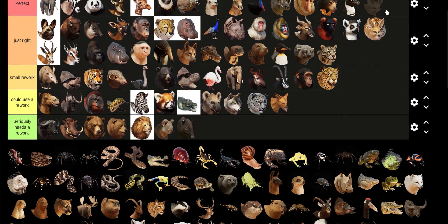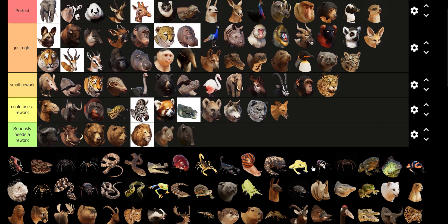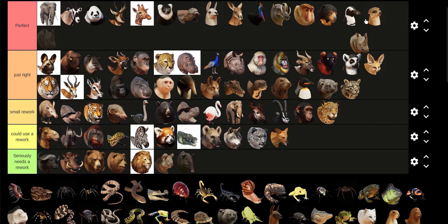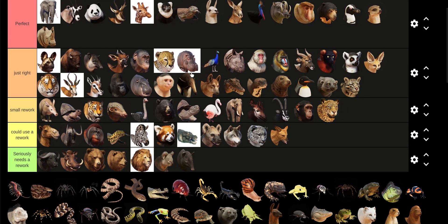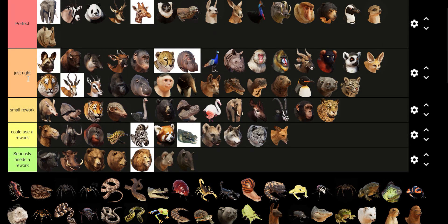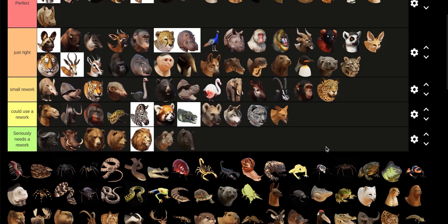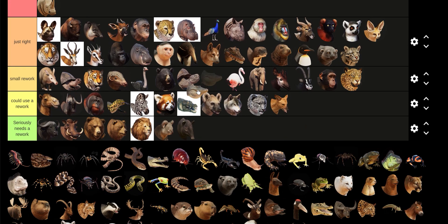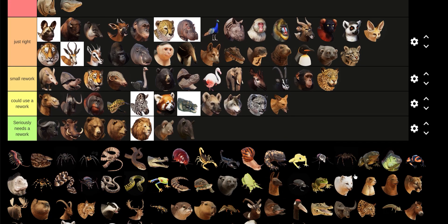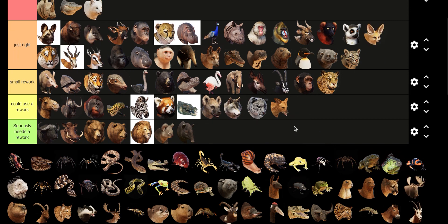Fennec Fox is Just Right. Meerkat — Rhinos are fine. Maybe the running looks a little bit weird, but that's just nitpicking. Arctic Fox — they have a cool diving thing where they dive into the snow.